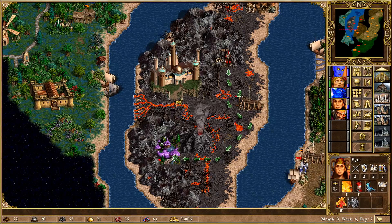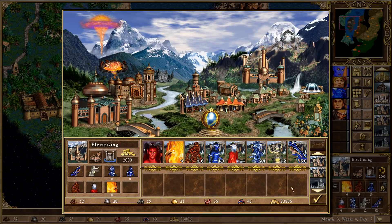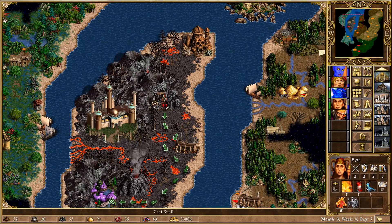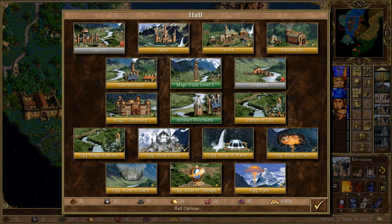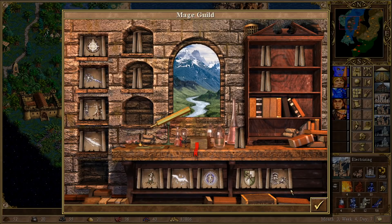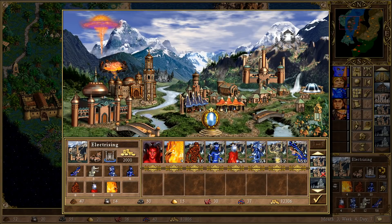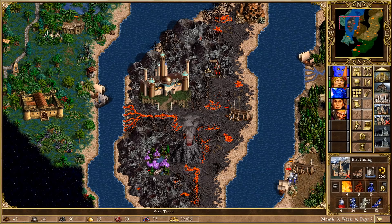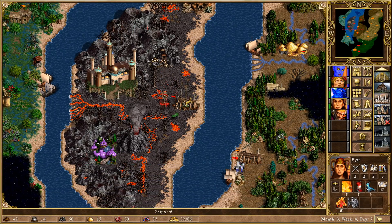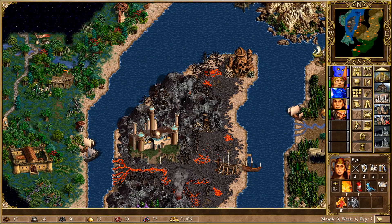I think Pyre could potentially go and attack this — get a fairy dragon and go for the attack, but I'm not sure we need to. Just going to see what spells she has. No Summon Boat. Summon Boat is one of those spells I use so rarely that I have no idea what level it is — I imagine it's level two at most. But I'm still going to go for this, and that pretty much gets us nothing, but never mind. So there are no boats we can pick up, so we're going to have to just go straight for the shipyard and take a bit of a detour, probably all the way around the island.